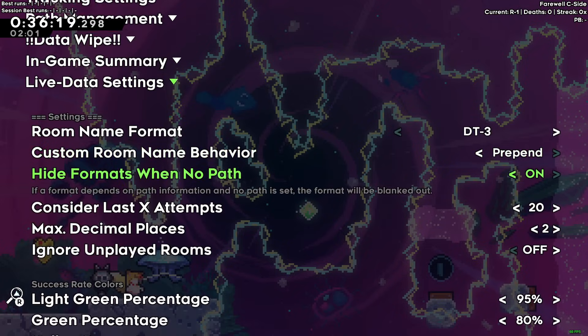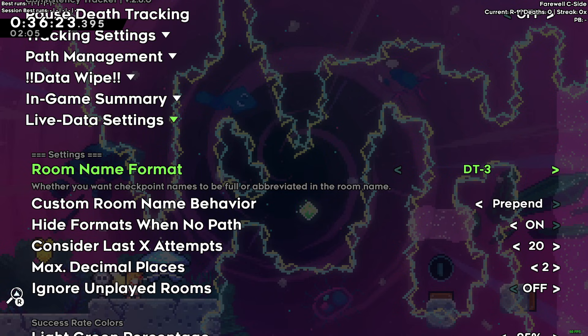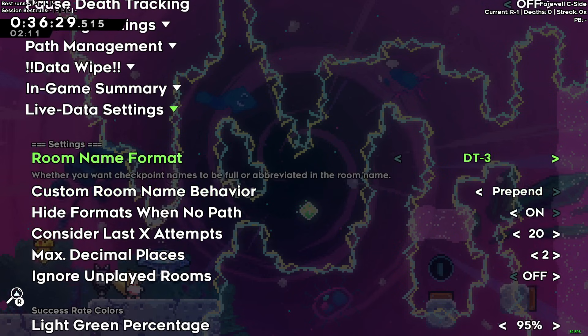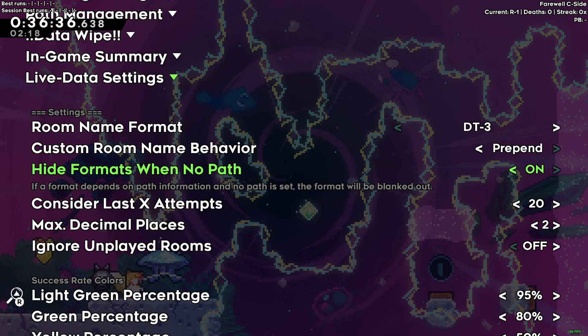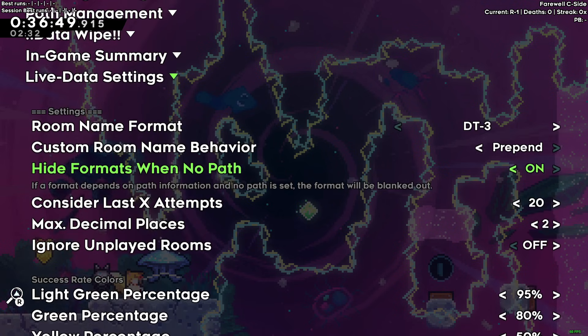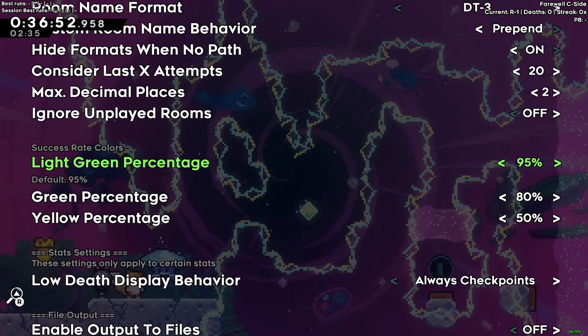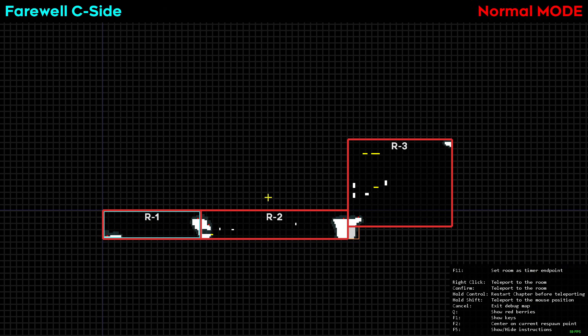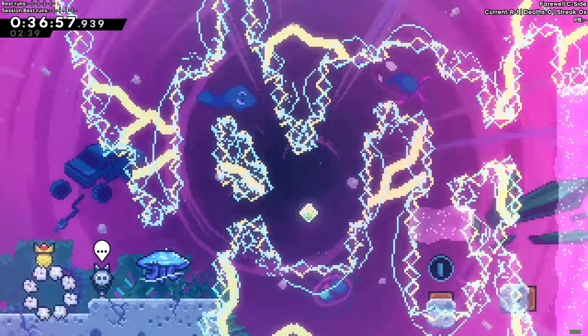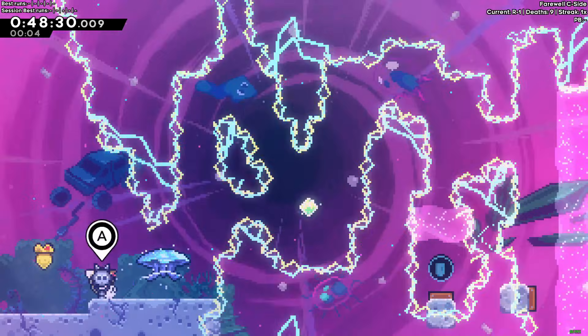Over in 'Live Data Settings' there are a few more options worth looking at. The room name format lets you display it as the debug room name or a shortened checkpoint name and number — I prefer the shortened checkpoint name. I'd recommend enabling 'Hide Formats When No Path' so that the overlay doesn't show confusing placeholder text when you haven't recorded a path for your current map. There's also 'Success Rate Colors' which shows colored lines on the debug map indicating your success rate per room.